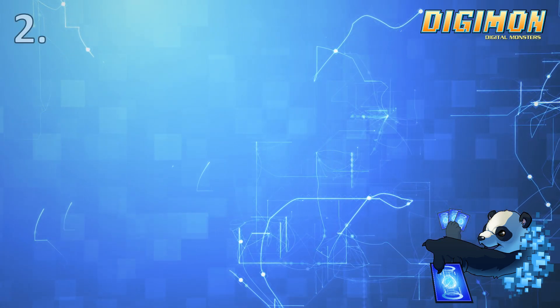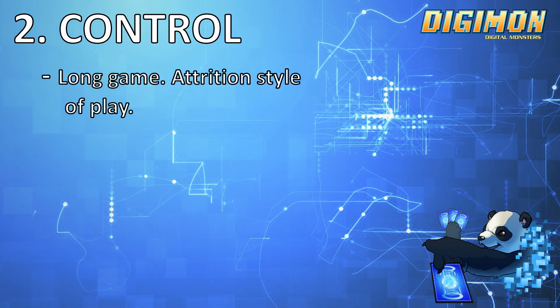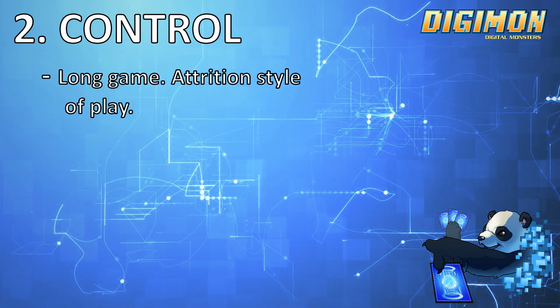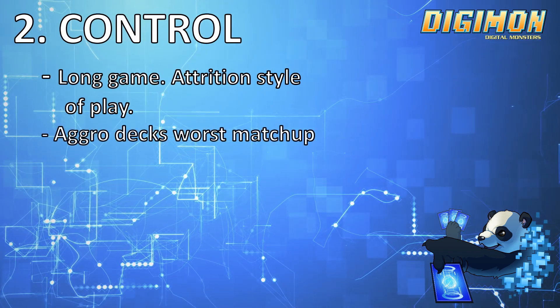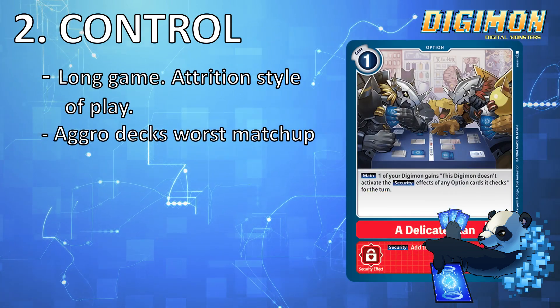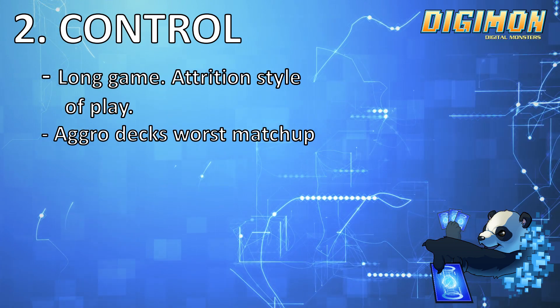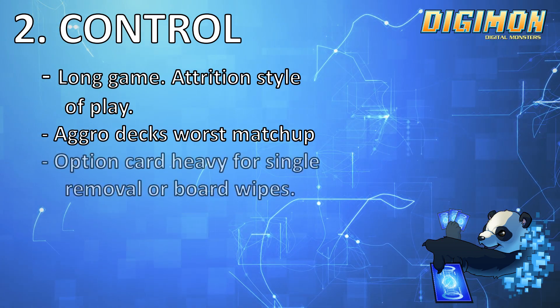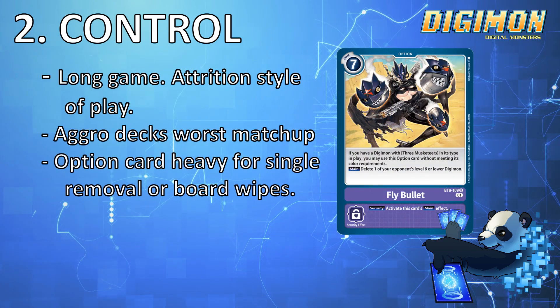Number 2 is Control. Control decks tend to go for the long game and play a lot of cards that slow the game down. Control decks are Aggro decks' worst nightmare, because if they don't have the answers to control decks — i.e. a delicate plan — then control decks tend to have the advantage. Control may not have a lot of Digimon in their decks, but a lot of option cards for disrupting your opponent by deleting their Digimon or board wiping them.